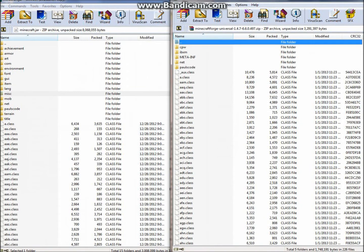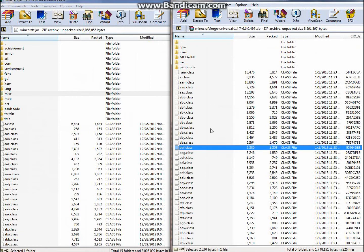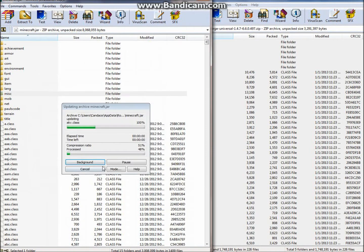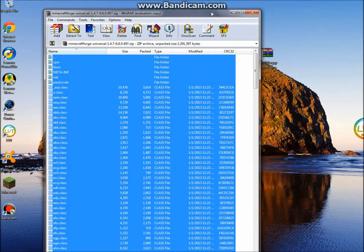There will also be a META-INF in the Minecraft Forge — you can just keep that there. Then click any of the class files in the Minecraft Forge and press Control+A to highlight everything. Drag it all into your minecraft.jar class files — do not put it into a folder or this will not work. Once you have that done, exit out of everything.